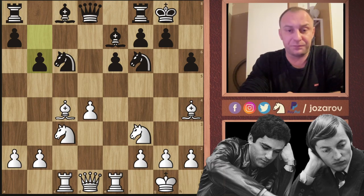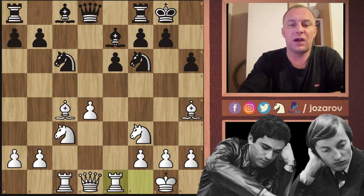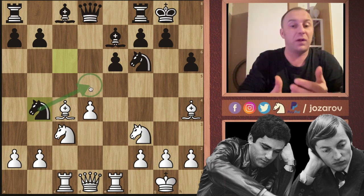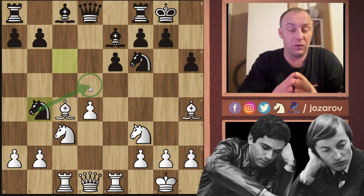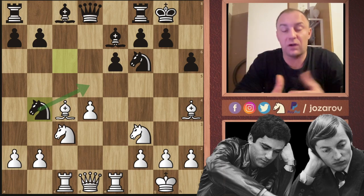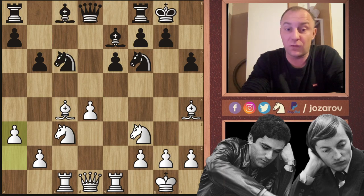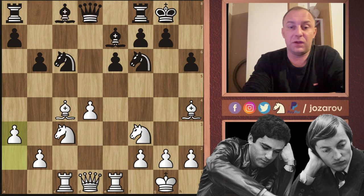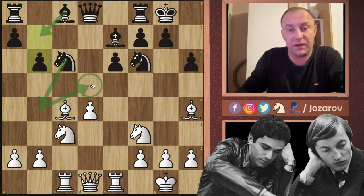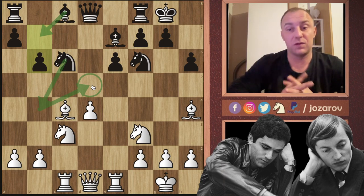Karpov plays b6 — maybe a6 is slightly better to chase away the bishop with b5 and kick away the knight. There are also positional ideas for black: knight to b4, then cementing a knight on d5 — a blockade, which is the best way to play against an isolated pawn. After b6 to develop the light-squared bishop, Kasparov plays a3, a very important move. Without a3, the plan knight to b5, bishop to b7, knight to b4, then knight to d5 would keep the position compact around d5 and give white positional problems.